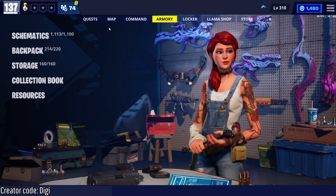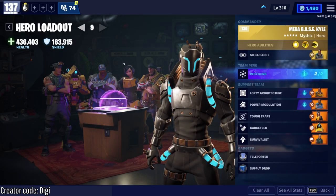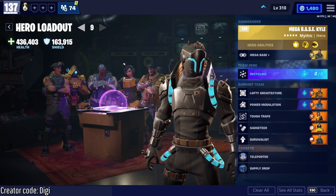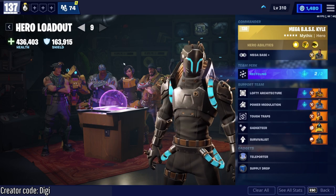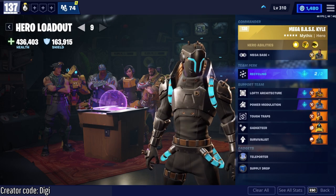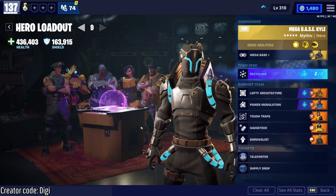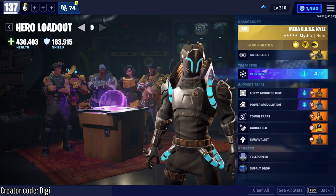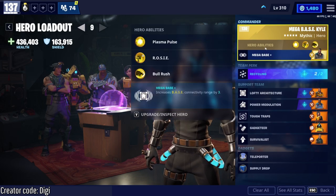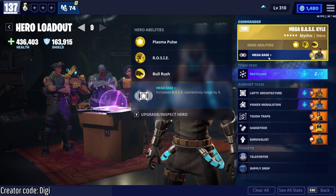So that was expeditions. The other thing that I like to do to get mats like wood, brick, and metal is just run endurance and have your recycle mat grinder running. You'll get 150 of each mat every minute. About every 30 minutes or so, you get a full stack of brick, metal, and wood. The loadout that I like to use is Megabase Kyle in the lead — this is so that your base extends further out and your recycler can reach more tiles — with the recycling team perk, obviously.